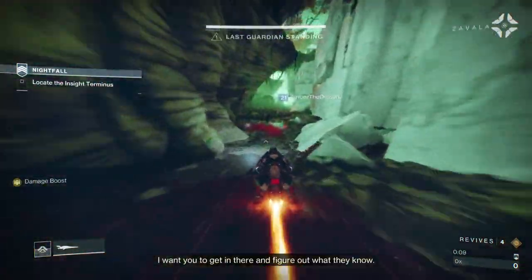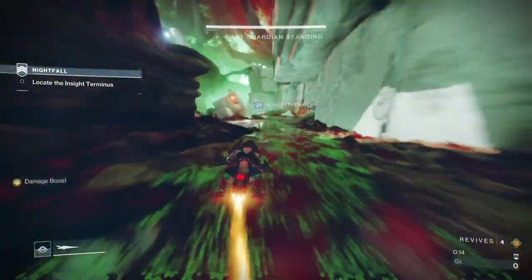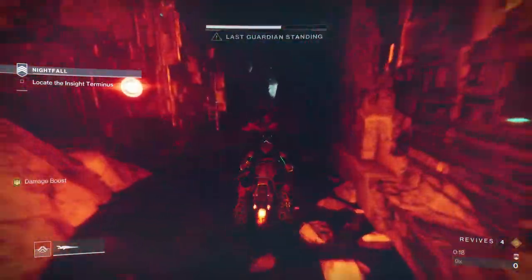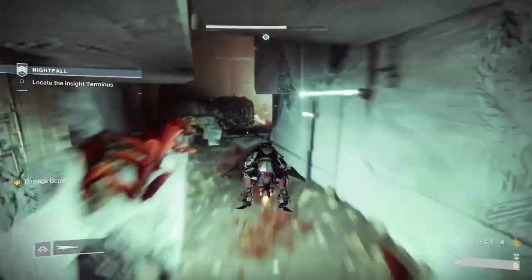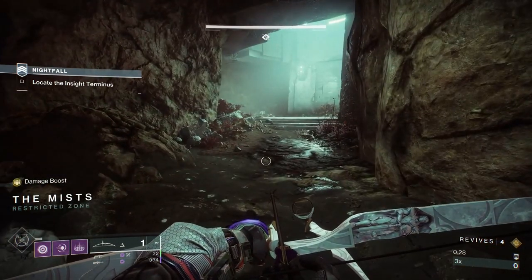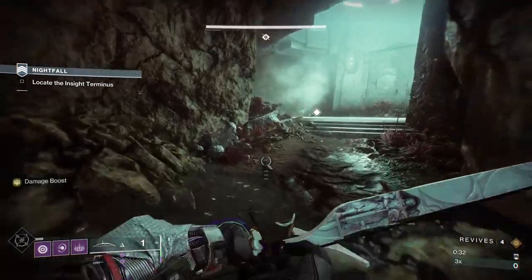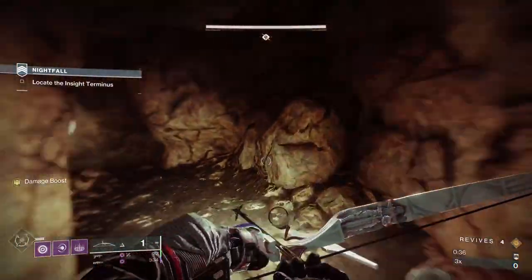A lot of people don't like Insight Terminus, mainly because of the boss section — they maybe don't understand what causes adds to come, what the rotation of the spawns is, etc. I'm going to show you that in here. It's actually a really easy GM, and I've done it in 27 minutes. This isn't a speedrun by any stretch of the imagination.